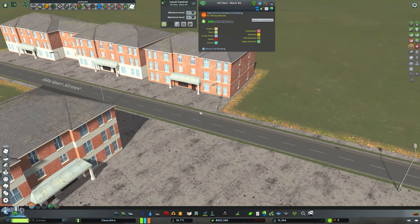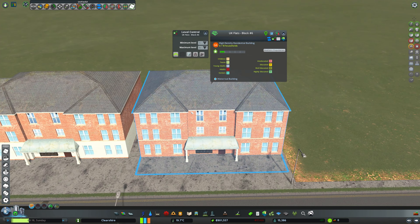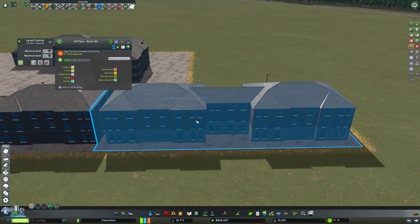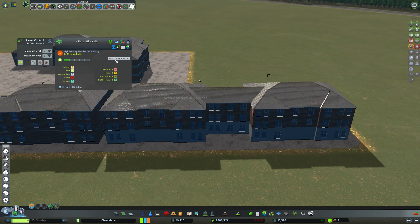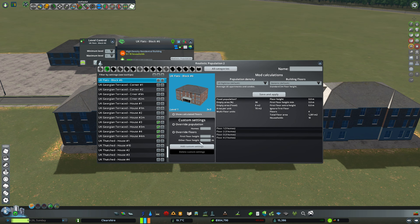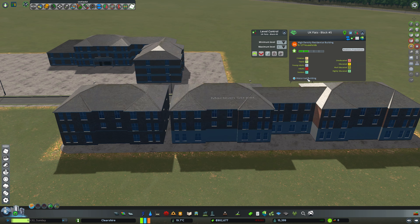How many people live here? 10... 1, 2, 3, 4, 5, 6, 7, 8, 9, 10, 11, 12... 24... 25, 26, 27... So this is 27... I know this is way over the top, but I kind of feel like this is kind of funny.